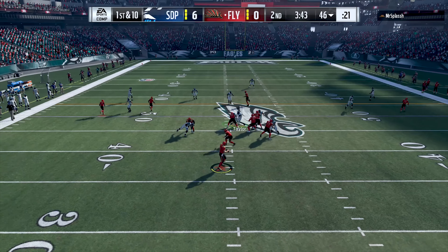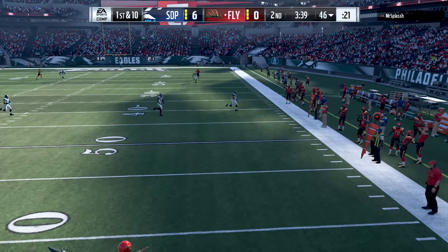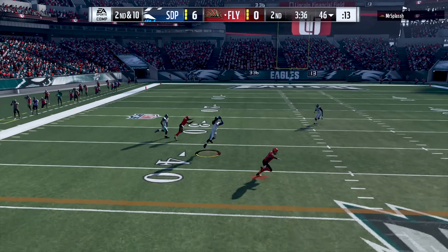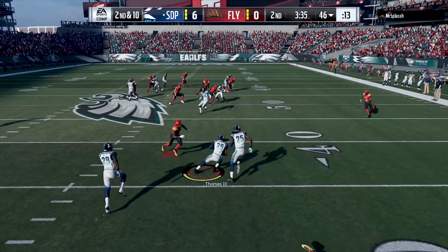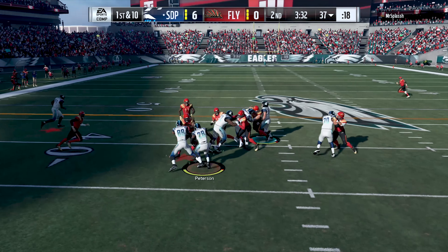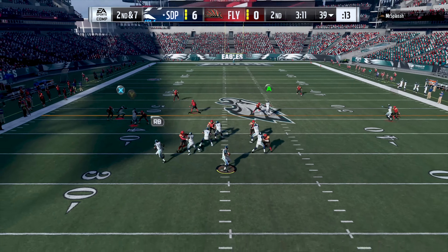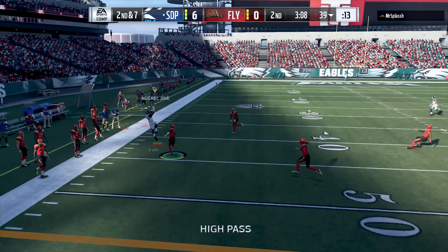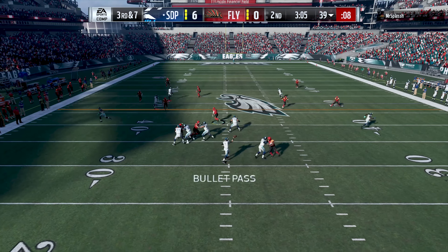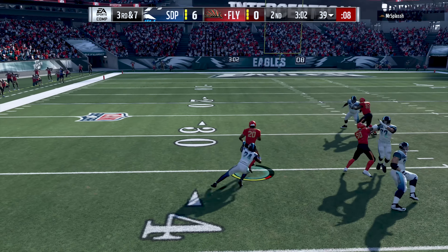My opponent comes out on his drive going with the play fake, buying time, but feels the pressure and gets rid of it because Vic Beasley was right there applying pressure. On second down my opponent tries to take a shot downfield and gets picked off by Earl Thomas, giving us the ball back at the 37. We come out trying to establish the ground game with AP but there's no running room. On second and seven Ryan surveys the field trying to take a shot to Mike Ervin but can't get it to him near the sideline.